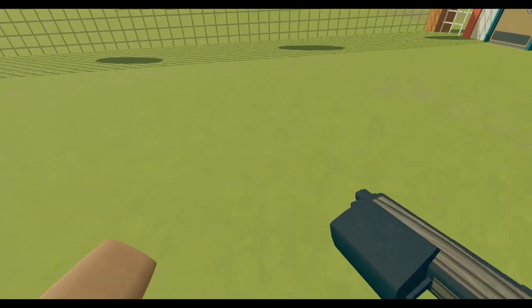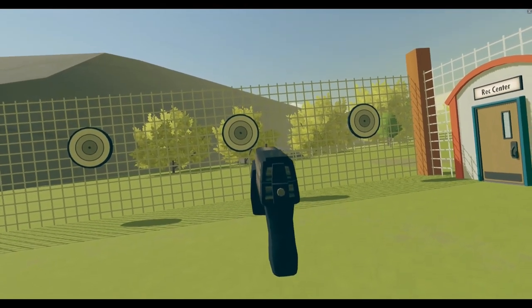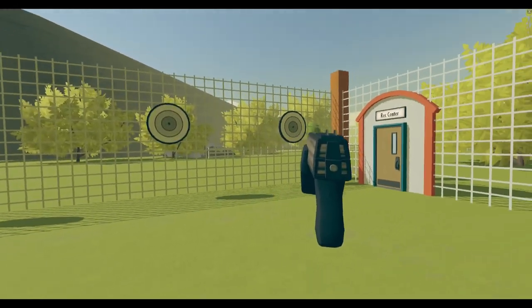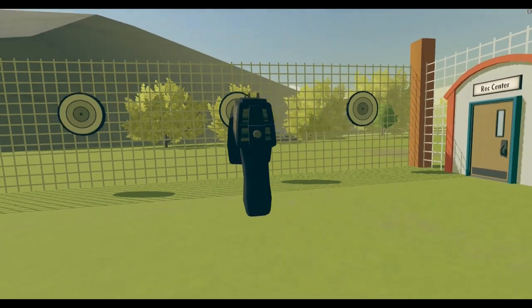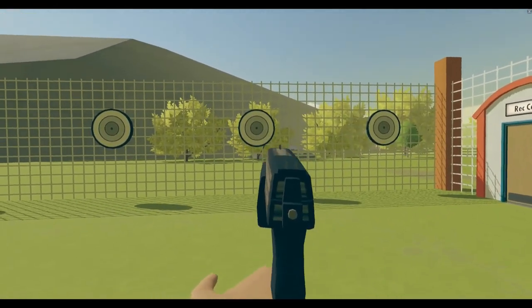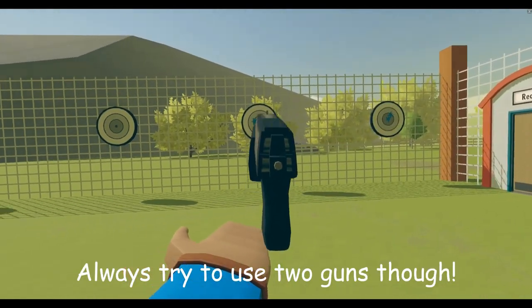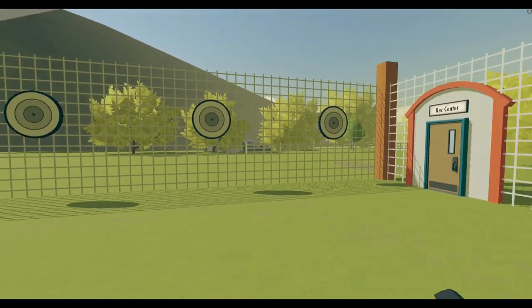In my opinion, there is a more optimal way to hold it that will help bolster your accuracy. To begin with, we need to adopt an appropriate stance. You want a kind of wide stance with your feet at about shoulder width apart. I like to fully extend my shooting arm so whenever I move, it remains anchored in one particular spot. I like to always be facing towards the person. And in circumstances where you only have one gun, you can support it with your free hand to help stabilize it.